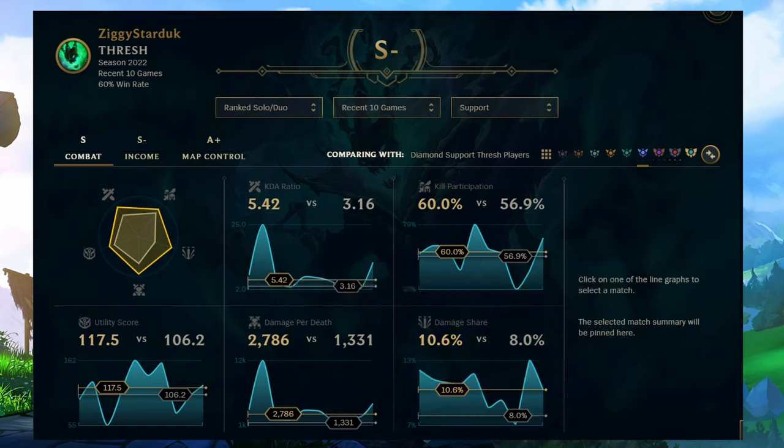It's good to know everything that goes into your combat stats. My averages are compared with an average Diamond Tier Thresh support, because what you need to do to get an S rank changes depending on the average performance of that champion in that role. In simple terms, you need to be better than the average for your champion in the role you're playing. So if I took my Thresh into the mid lane, my stats would be compared to the average Thresh mid laner — and we'll come back to why this can help us get more S ranks later.